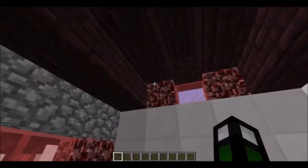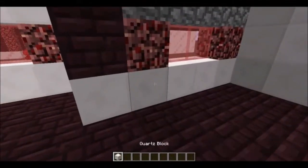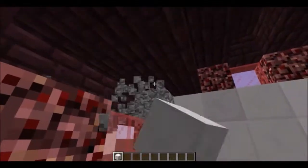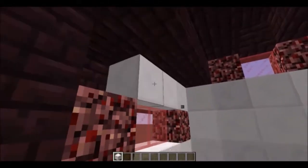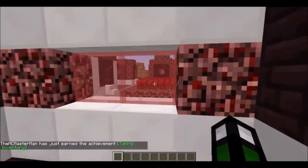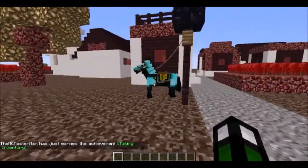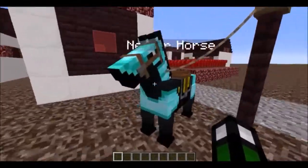These really look nice. I'm not sure about the cobble there — I'm gonna change that — and that looks nicer now. Yeah, it's made out of quartz, nether rack, and red stained windows. And look at the horse — a nether horse, haha!